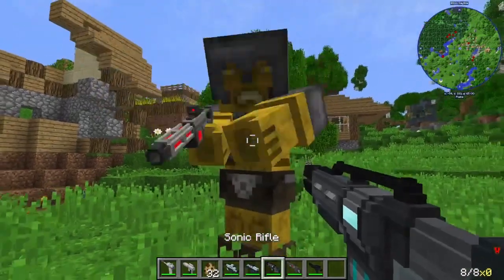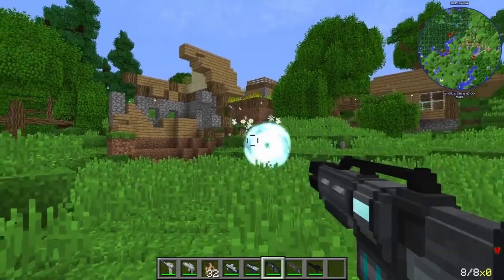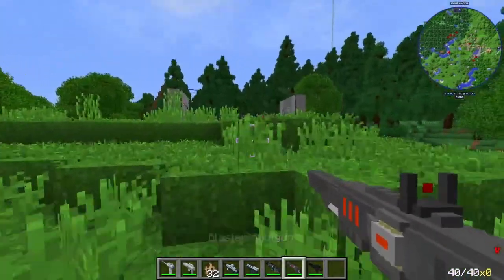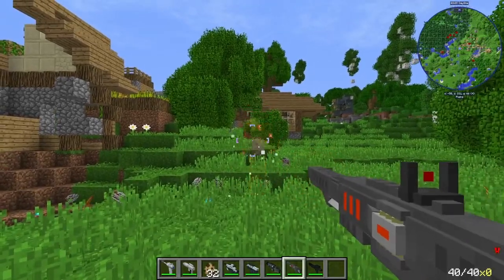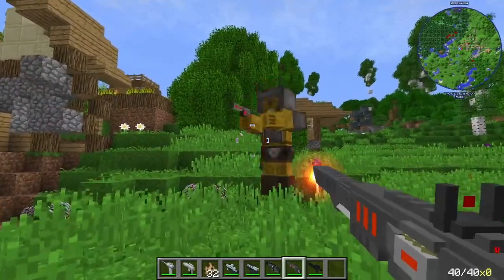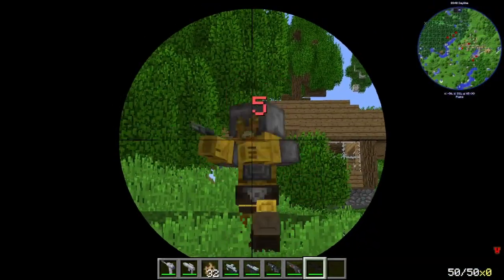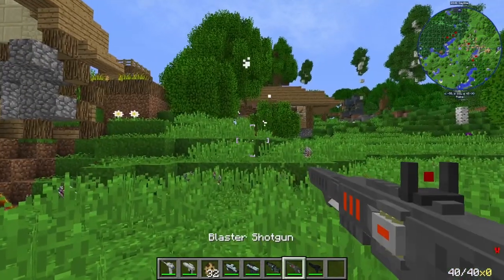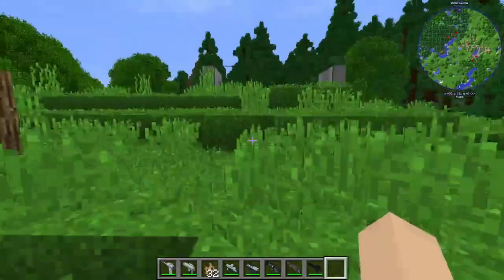Next, we have the Sonic Rifle. Oh, that's pretty cool. Oh, that's pretty interesting, actually. Next, we have the Blaster Shotgun. This is pretty interesting. I don't know if this is a laser weapon or like a shotgun weapon — or a laser shotgun, perhaps. Next, we have the Blaster Rifle. This is definitely from Star Wars. I bet this one is too. All right, that's that.